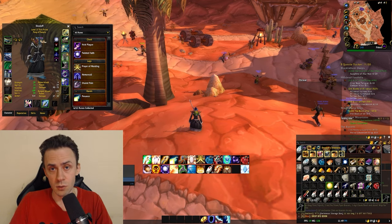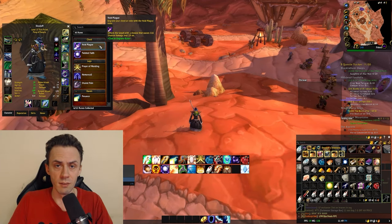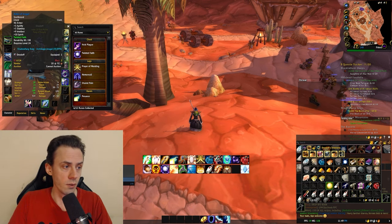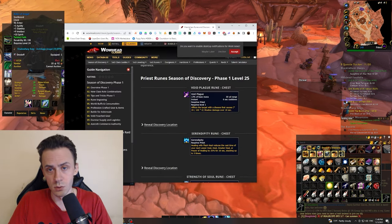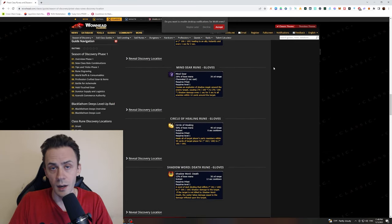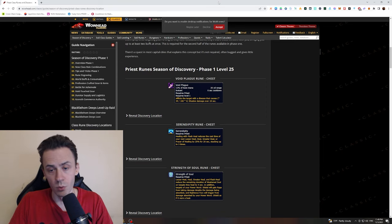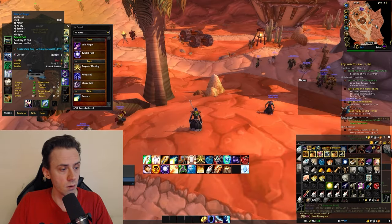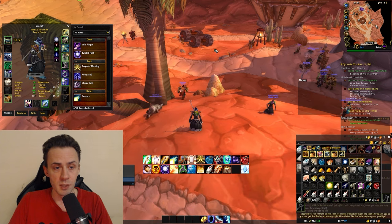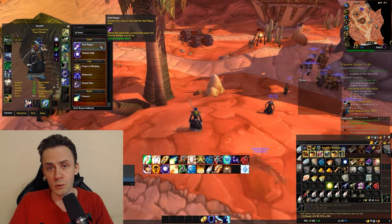On top of Penance, you'll discover another DPS rune fairly fast — Void Plague — found around level 5 to 8. I'll link a doc with all the runes so you can check it. There's a comprehensive guide on Wowhead where you can find all the runes, their locations, and requirements. If you follow the general leveling route you'll discover this rune naturally — it just drops from mobs.